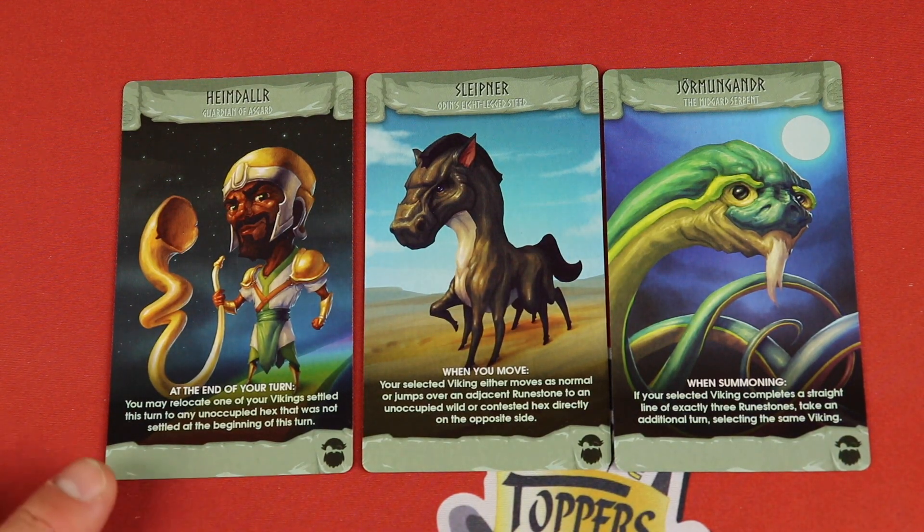Game Toppers not only transforms your existing table to a high-quality gaming solution, they now offer full-leg kits and dining cover solutions for the full-table application. Paired with their amazing thematic premium-stitched edge mats from noted board game artists like Vincent Dutre, collapsible cup holders, and really cool accessories, it's a complete system that upgrades every game you play. Go to GameToppersLLC.com or click the link below to late pledge for their latest Game Topper 3.5 Kickstarter campaign.